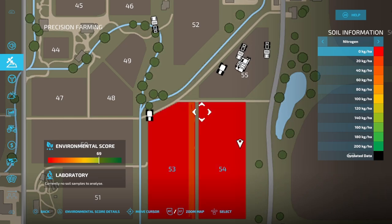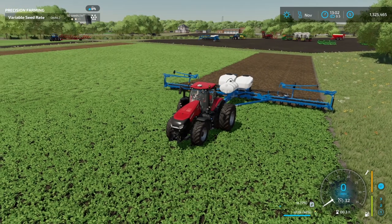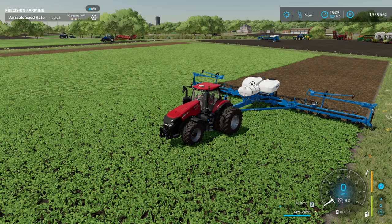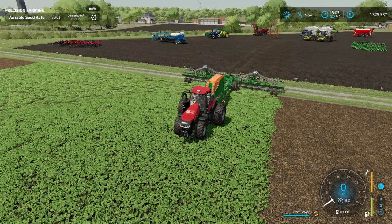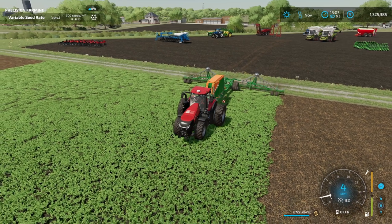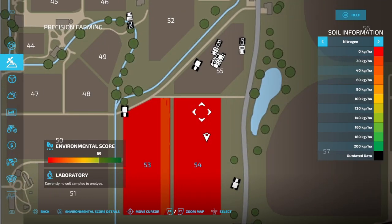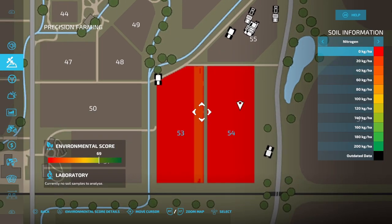This is very interesting - the only way that we're seeing right now to be able to get any type of nitrogen from this oilseed radish is if you are plowing. So I went ahead and grabbed a direct drill seeder now and I want to see if this one will give us any nitrogen at all. Maybe it's just something that has to do with the planter - and even with this one, nothing either. The only thing that I'm seeing right now that's going to give you anything from the oilseed radish is plowing.